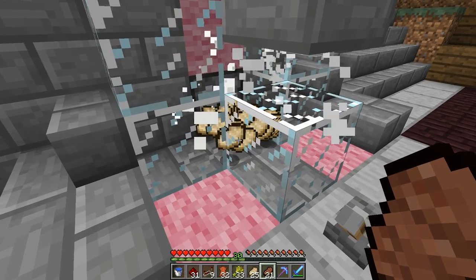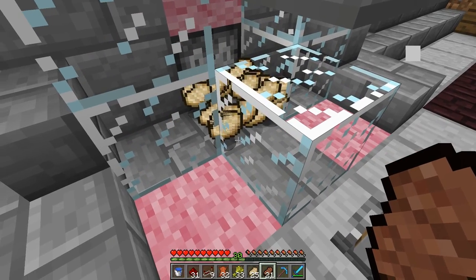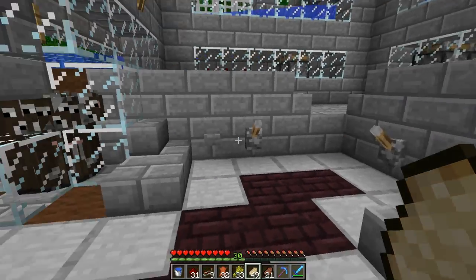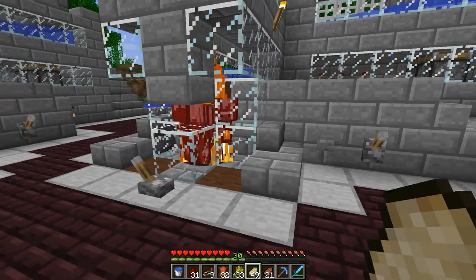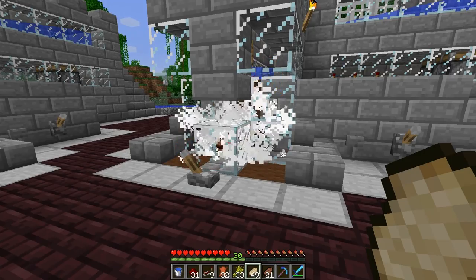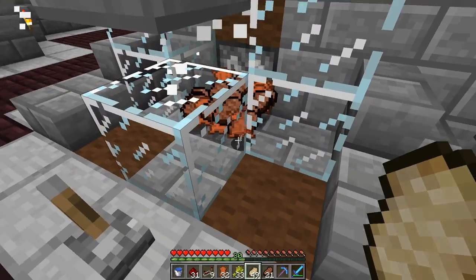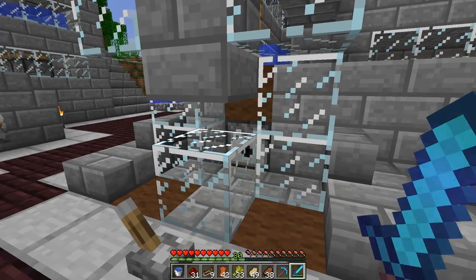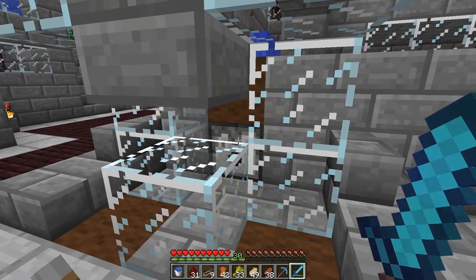So it shuts off just before they die so that you get 100% return on your pig. You get plenty of meat here. Same thing with the cows — it's all pre-cooked. And you get some leather as well. The cool thing, you can set it up too if you wanted to use a looting sword — you just hit them through the little slat.